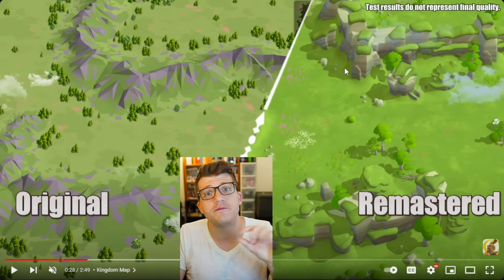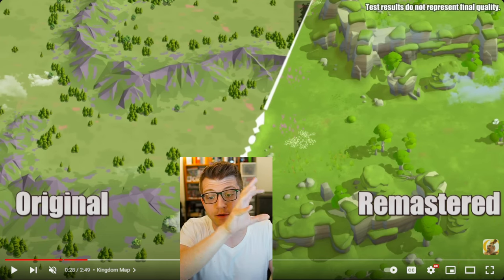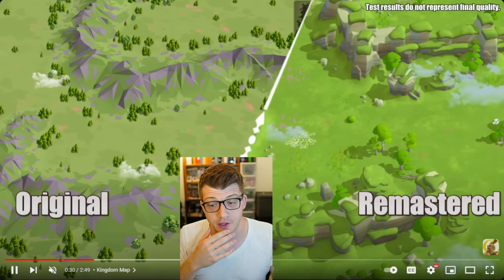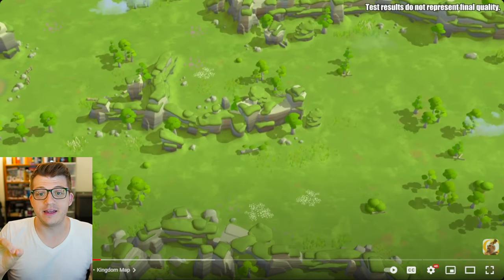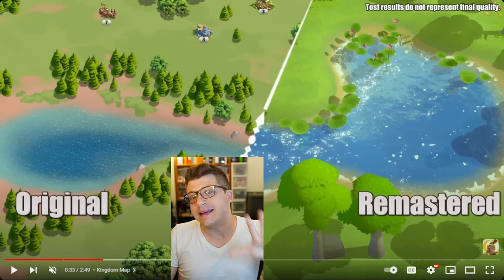Honestly, the mountains in Rise of Kingdoms were one of the worst aspects of the original map. Here we can see what appears to be the exact same part of the map — the curved part of the mountains — so this is like a one-to-one representation of original versus remaster, which is great news. If they give us the ability to switch back and forth between original and remaster, my mind will be blown.